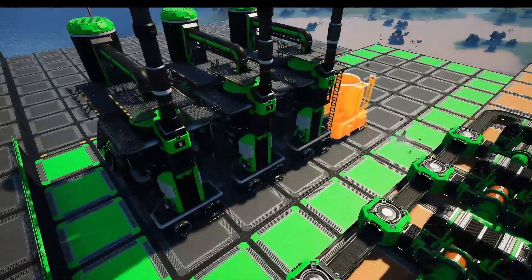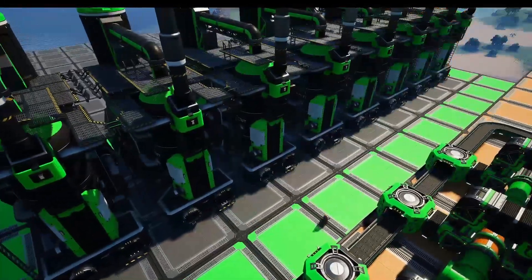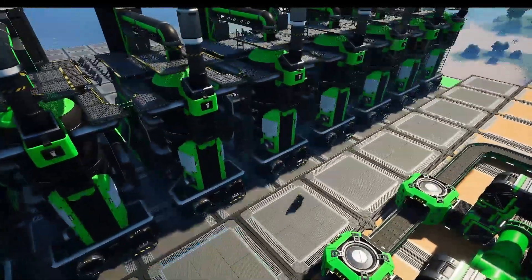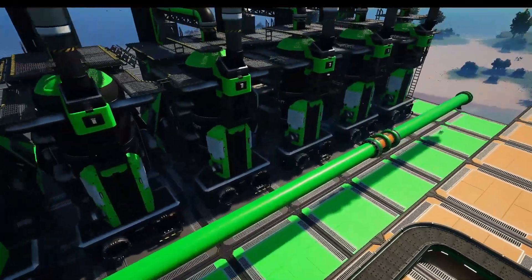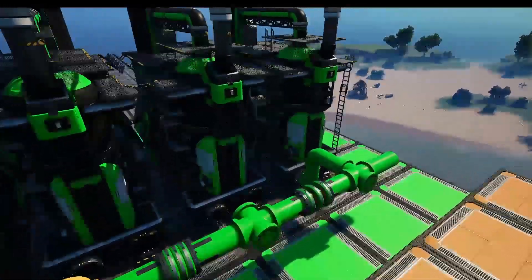Our final processing step takes the 160 fuel and 106.667 compacted coal and feeds these into a bank of eight refineries producing turbo fuel, again using the default recipe. These eight refineries should be run at 88.888 percent clock speed for maximum efficiency, and this is going to result in the production of 133.25 turbo fuel per minute.